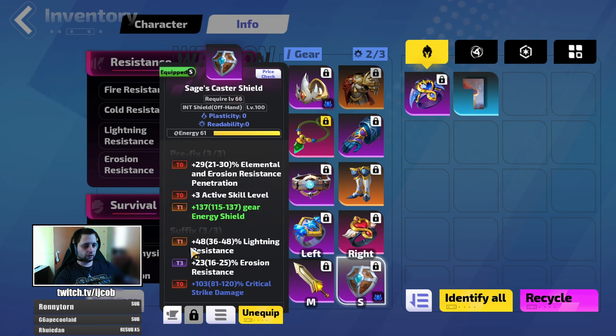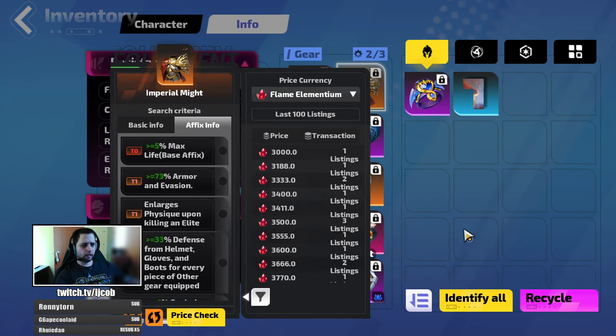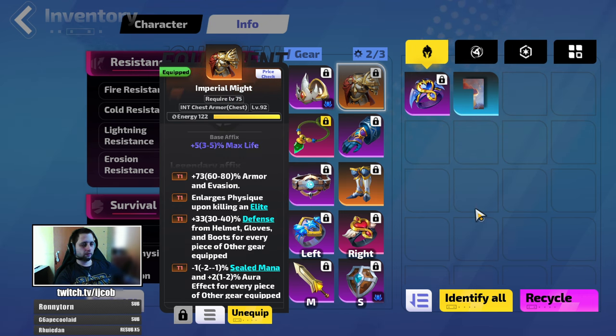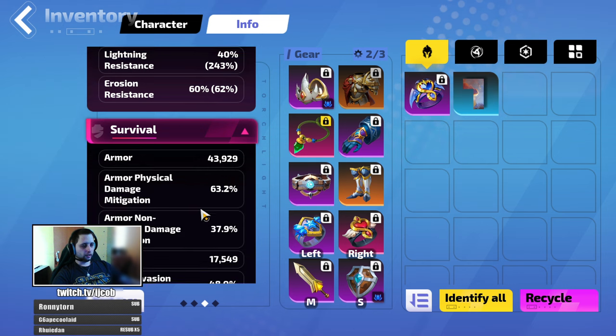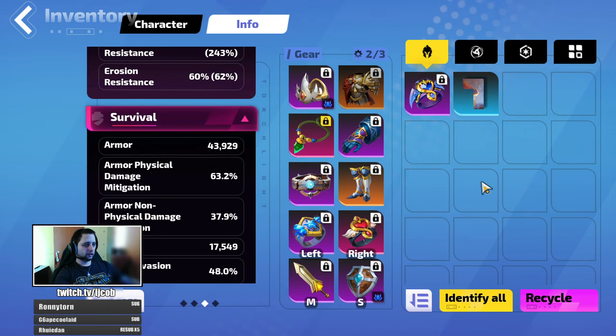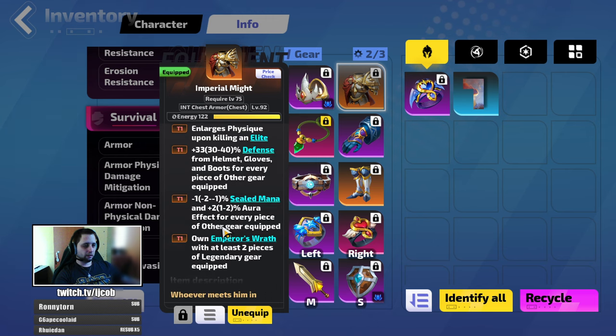On the shield get resistances — erosion and lightning resistance, as much lightning resistance as possible, even tier zero if you can. For the armor, I have Imperial Might; I bought this one for around 4k. It provided me with 80% increased survivability. What it allows you to do is scale energy shield so you can swap out the energy shield aura and swap in the armor aura, getting physical damage mitigation through that. If you don't want Imperial Might, get an energy shield base with a lot of energy shield, preferably with an enchanted mod that provides force start when hit.